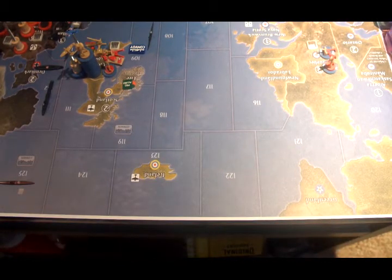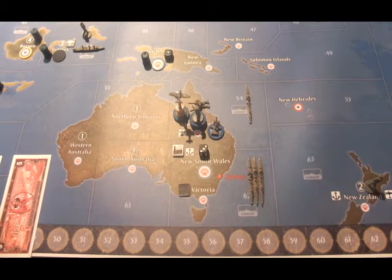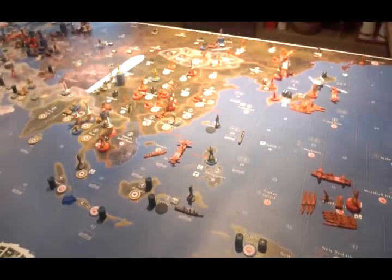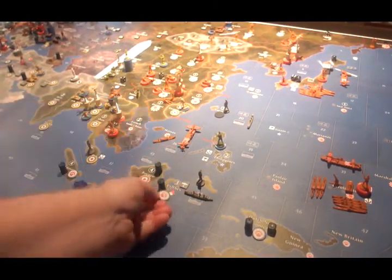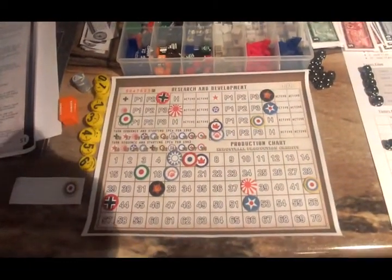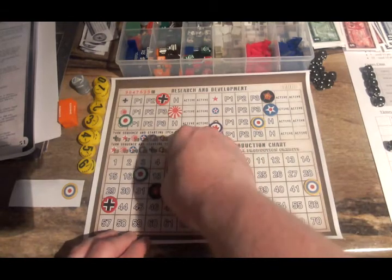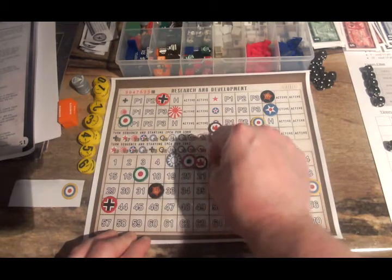The French obviously don't place anything because they don't have any money or any factories. The Aussies are going to place a cruiser in C-Zone 62, and an infantry and an artillery in New South Wales. In terms of income adjustments, they're going to go up $4 — $3 for the Celebes and $1 for Formosa. Japan has to go down $1 from $38 to $37, and the Aussies go up from $19 to $23.